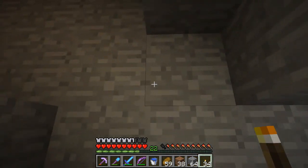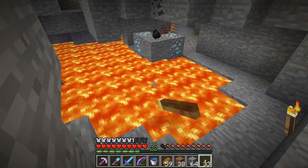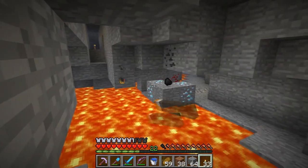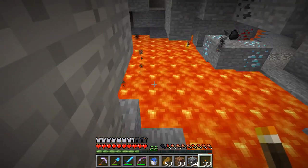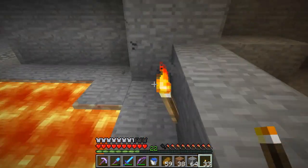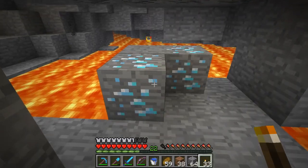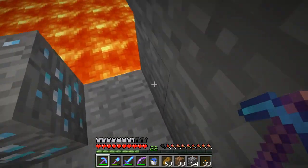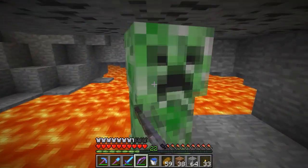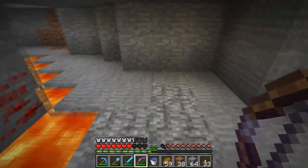We actually came out over there in the last episode and saw this lava pool and started mining around it, where we found some extra diamond over there. I guess if I'd come out a little closer here I would have seen this diamond over here. From what I can tell we have something underneath that diamond there, and underneath that diamond there, so it's actually safe to mine them, he says.